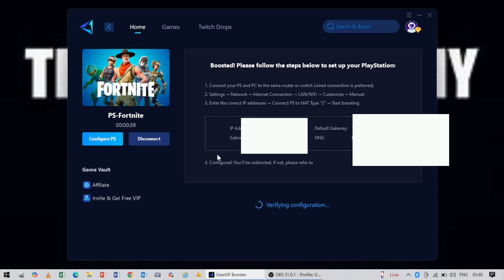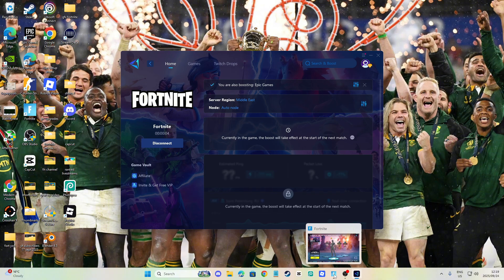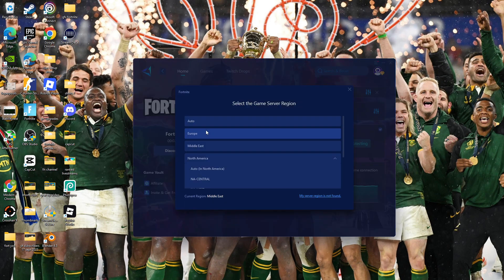You need to put in the IP address — I'm just going to blur it because I'm not sure if everyone uses the same one. So you want to put in the IP address, subnet mask, default gateway, and then your DNS at your PlayStation settings. As you can see it has loaded. You need to close Fortnite and do this before going into Fortnite. Then they want you to open the game, so let's open the game quickly.